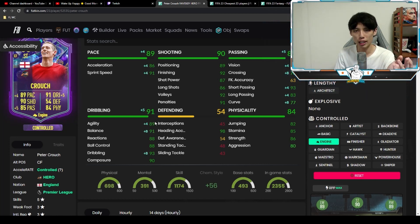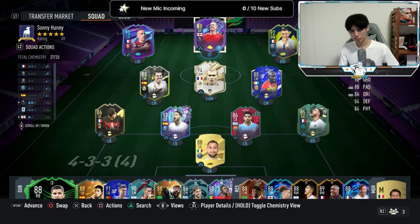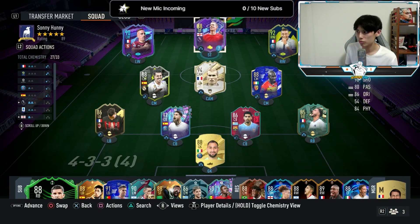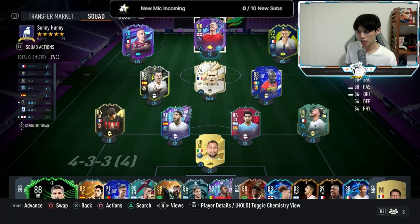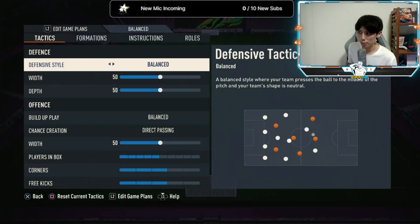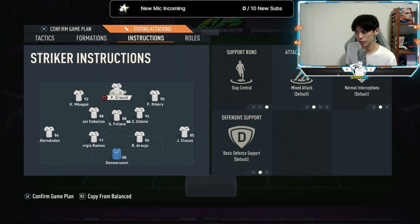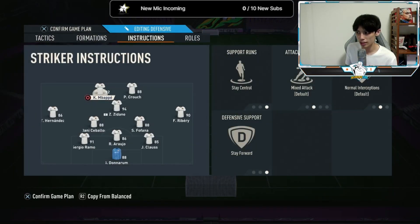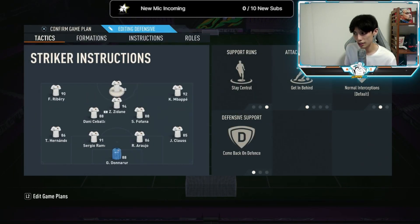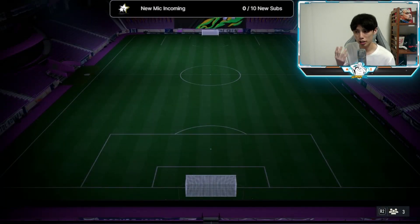We're going to try him out on an engine chemistry style because I want to boost that agility and balance and make sure he's not too clunky. We'll be rocking him in this team. He doesn't have any special traits, so we're going to play him in one position only — as the striker, as the lone striker in the 4-3-2-1 with stay central as his instructions. In subsequent games I'll play him as one of two strikers with stay central and stay forward. Let's see how Peter Crouch plays in game.